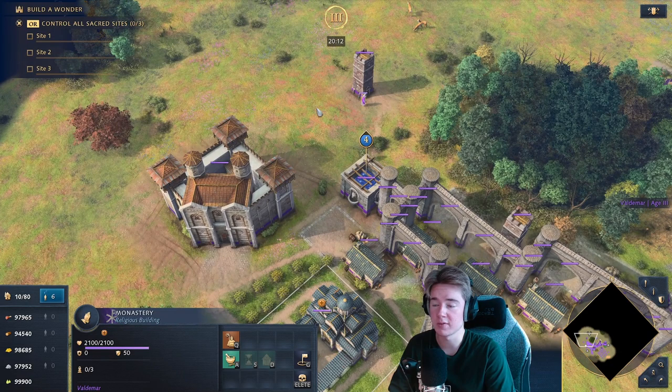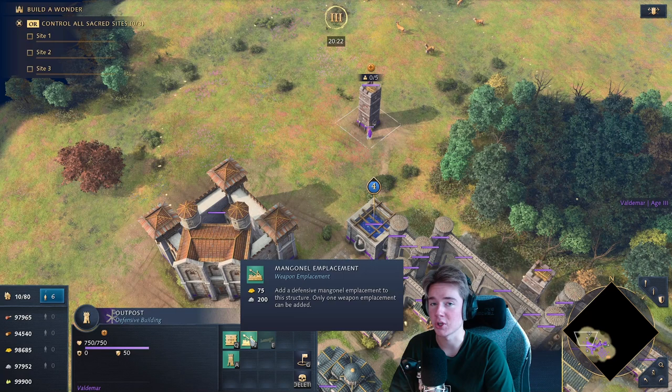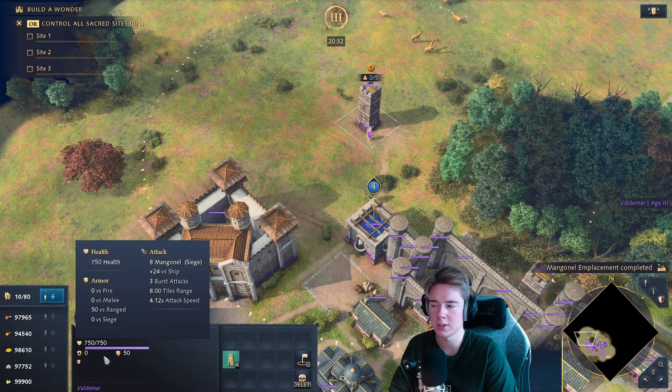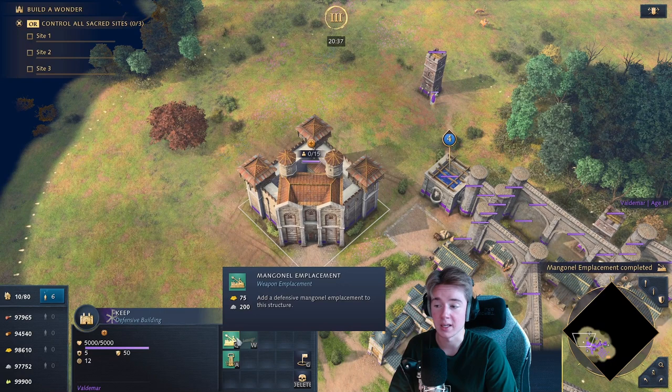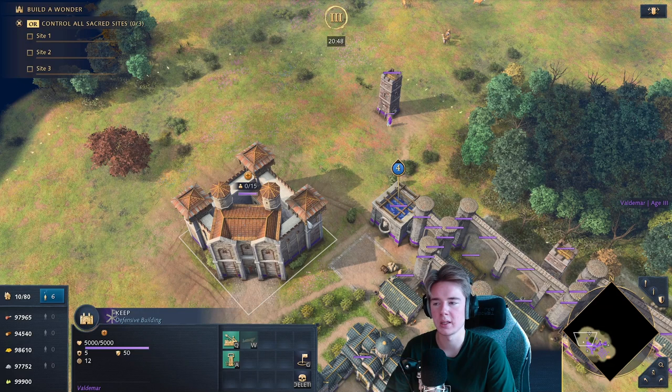For defensive emplacements, use the Presidium toggle on cisterns near frontline keeps and towers for increased durability. Towers can be upgraded with manganel emplacements, which are more expensive but better against clumped units. Arrow slits are better if you're being raided frequently. The manganel emplacement on your keep is always stronger than arrow slits but situational — consider the cannon emplacement as well.